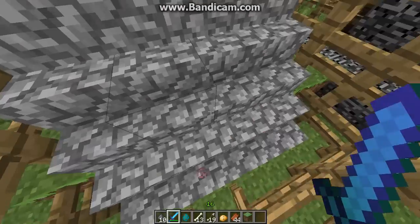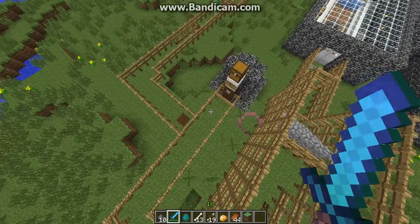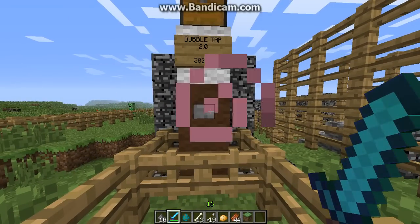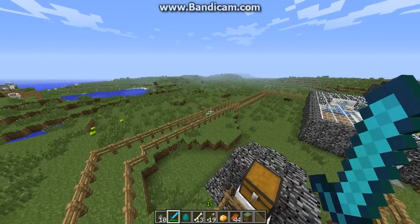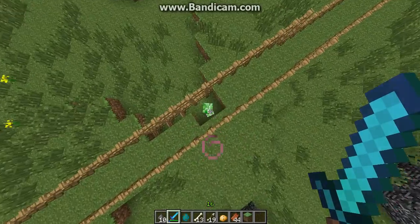I can usually jump over this because I'm usually doing this. That's good, I'm fine. This is my custom map. And that is not my custom creeper. Who the fact let him in? Getting freaking shaken.